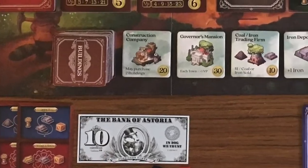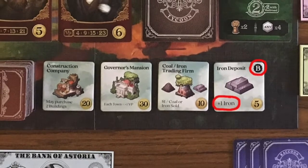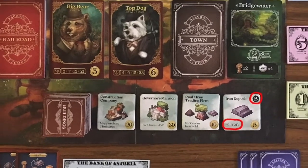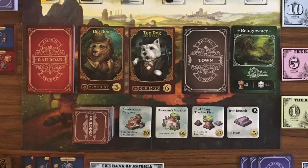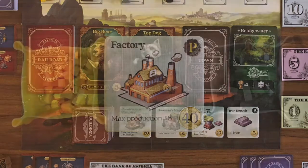Bonus buildings give production bonuses marked with a B. When a player does a production action, they get an extra commodity token shown on the bonus building in addition to the commodity tokens on the card — in this instance a player would receive four commodities. A player can only benefit from one of their bonus buildings per action. Production building tiles have a P on them and similarly you can only benefit from one of these tiles per action.